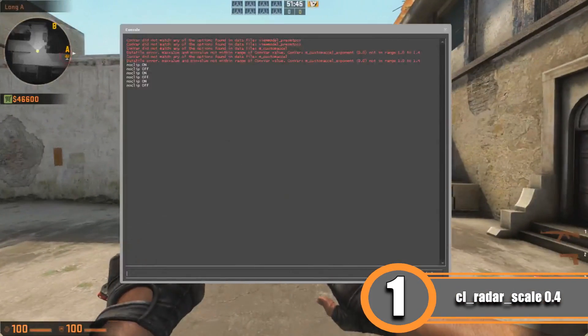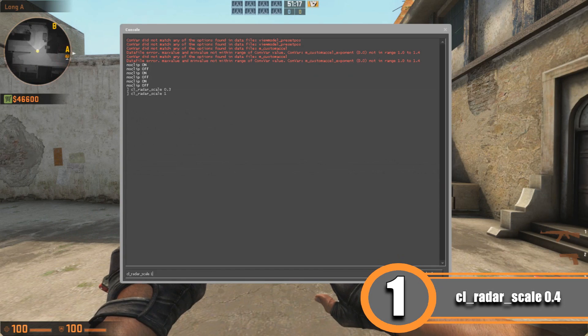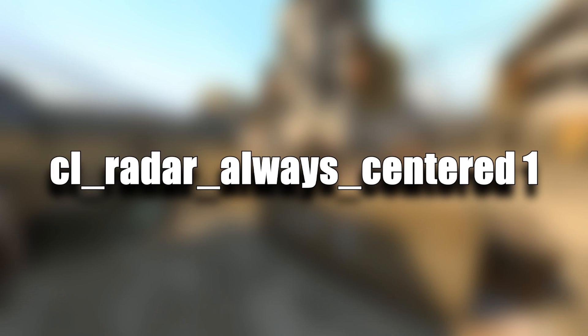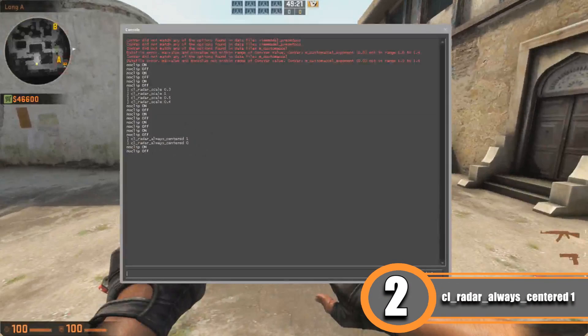Open the console and type cl_radar_scale 1 — this changes the size of the map shown in the radar. A value of 1 is very close-up. If you type a lower value like 0.5, you can see more of the whole map — for example you can see where the bomb is on Long A.